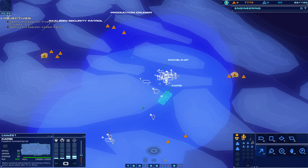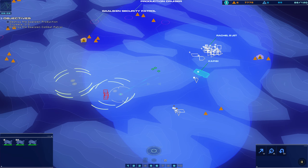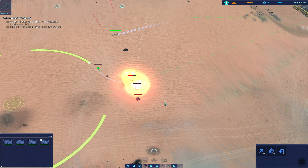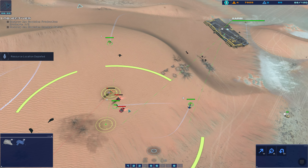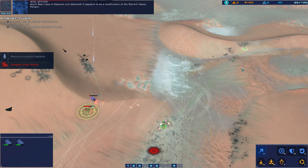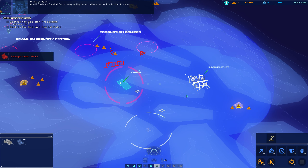Move up north. New heading — strike fighter approach vector dialed in. Attack course set. Target confirmed. Tracking armored craft on approach. Hostile detection — visual unconfirmed. Enemy armor disabled. En route. Course set. We've got a salvager under fire. Alert — new class of Gaussian unit detected. It appears to be a modification of the Star Hall heavy railgun — it is faster and has a higher rate of fire, but a shorter range. Gaussian combat patrol responding to our attack on the production cruiser.